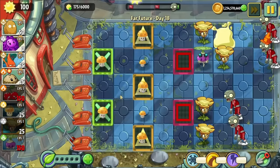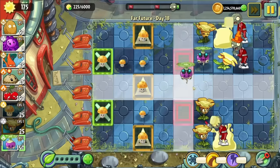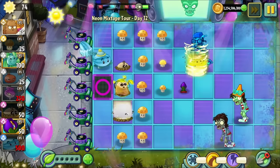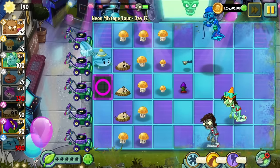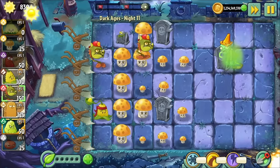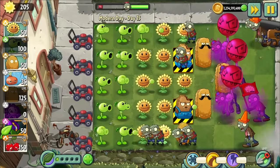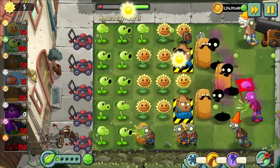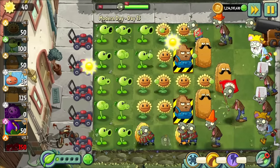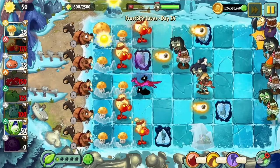In PvZ 2, Conehead is the threshold to reach. If an early game plant can't kill a Conehead, it's not going to be able to deal with most things. Again, Conehead costs two points. It shows up in the vast majority of levels, appearing in most likely about 80% to 90% of all levels. If your early game plant dies to Coneheads, you've probably already lost. Even without that, Coneheads are the main zombie the game is balanced around. Most zombies are going to have an HP value between basics and Coneheads, and some enemies which have more HP than Coneheads but less than later threats are the Buckethead.